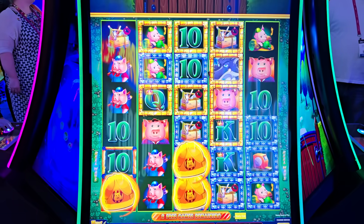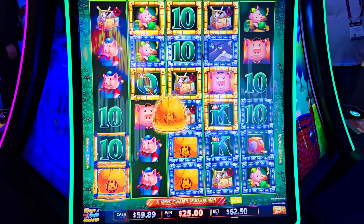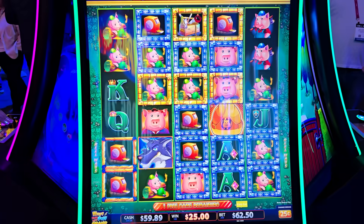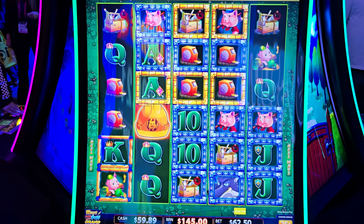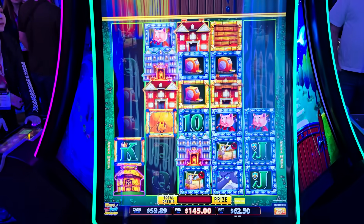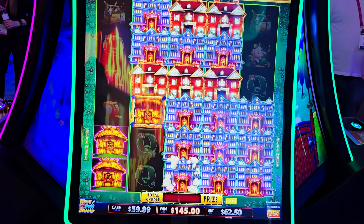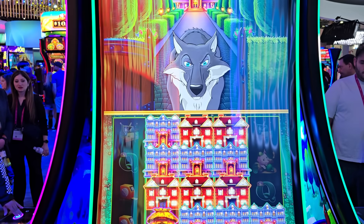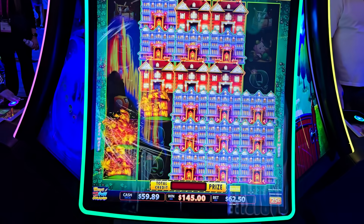Wow guys, this is a dream bonus if you get it in real life on the casino floor — like seriously. This is not real money, we are at the G2E show. We have 9 to 13 mansions — I think 13 mansions is like $30,000 to $40,000. So what are these — they're palaces? Yeah, palaces — because it's called the Palace feature.